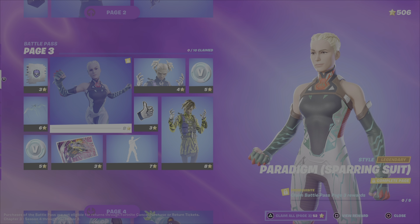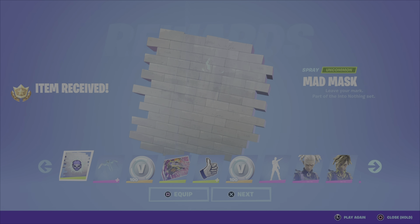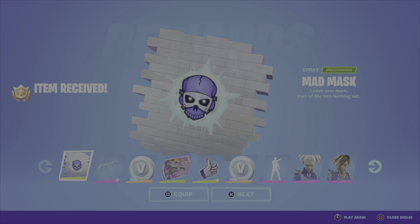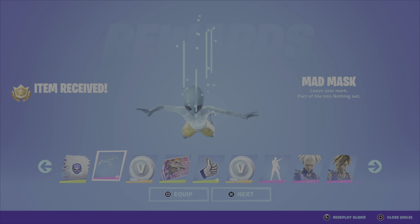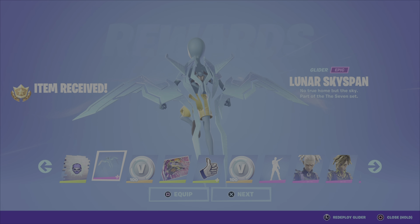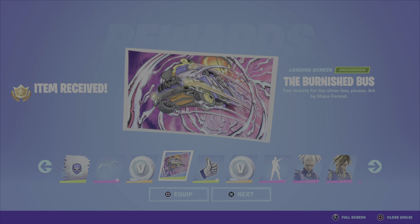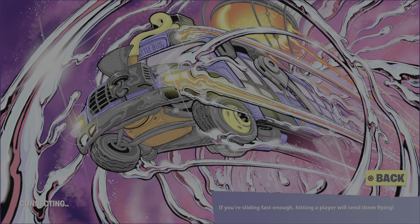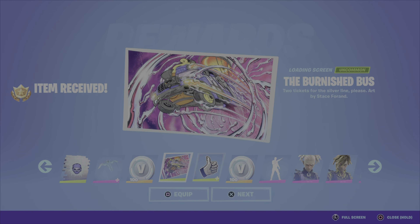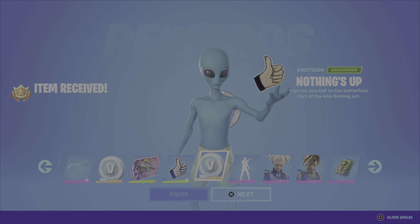Let's claim them, see what we got. Page three: we have the Mad Mask spray, we have the Lunar Sky span glider — this actually looks really cool. Then we have the Burnished Bus loading screen, wow this looks pretty sick, I like it. Then we've got the Nothing's Up emoticon — meh, I honestly do not like emoticons.